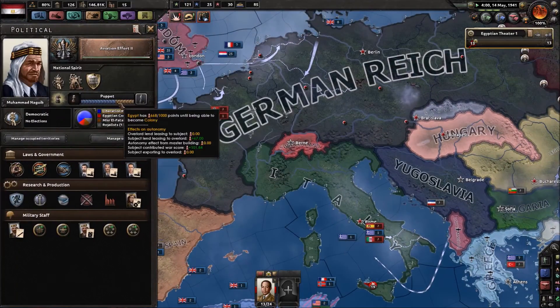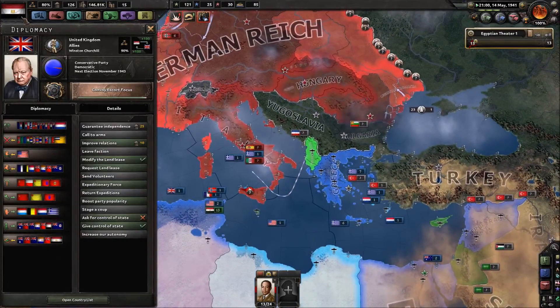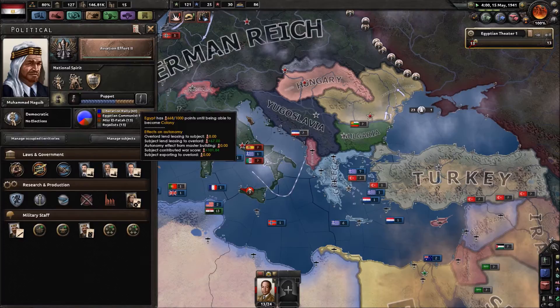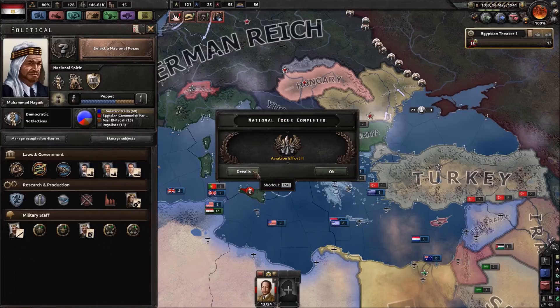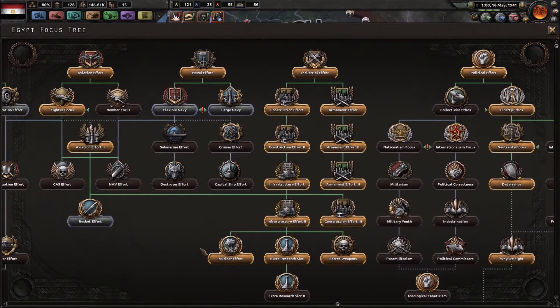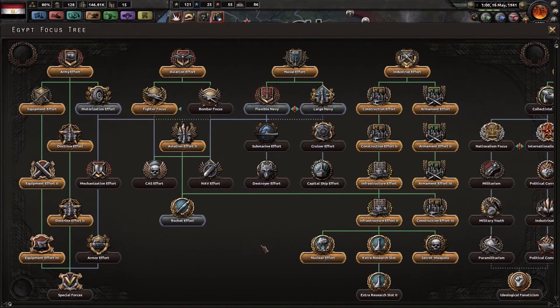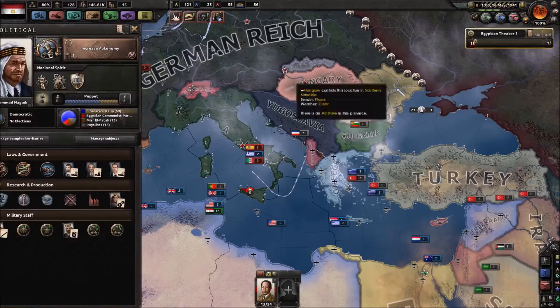We aren't making any progress at all towards becoming free. We might have to bite the bullet and take the continuous focus. Because we're not going to be able to contribute a whole lot of war score in this area. We do rocket effort — but rockets aren't for two years, and we need to research trucks first. Yeah, we'll do increased autonomy.